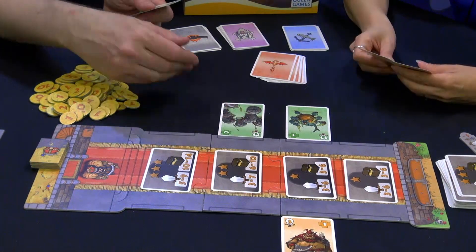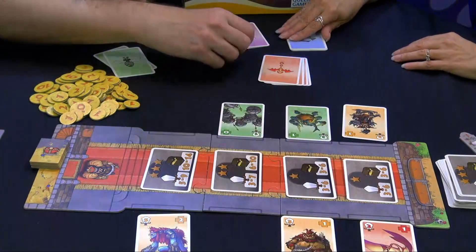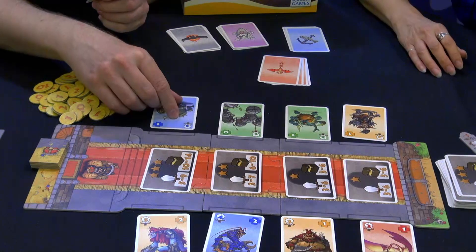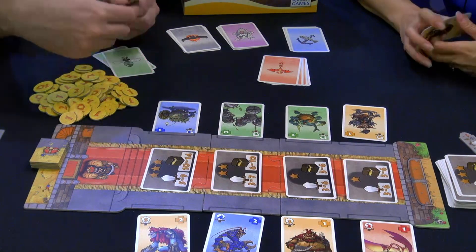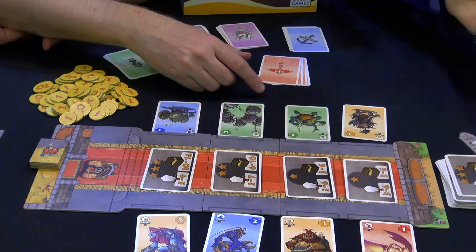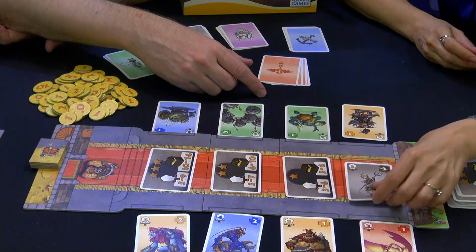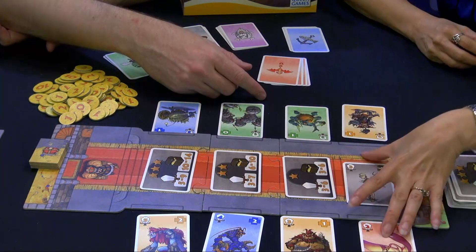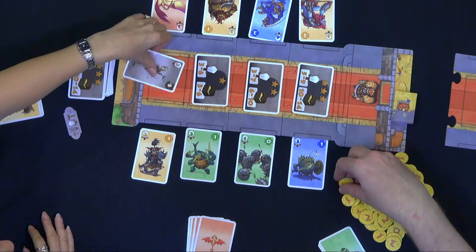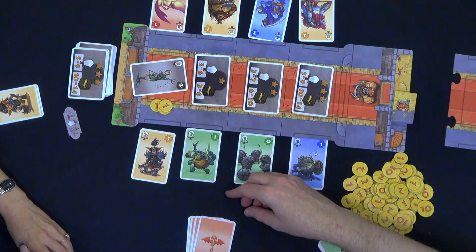We've set it up like a four-player game. Now everyone is out of cards, so you decide your battles. Flip over the first guard — he turned out to be a three, and we managed to beat him. He's going to give us three treasure: I get one, you get one, and the other one goes to the bank.